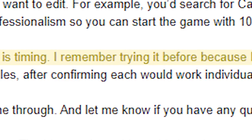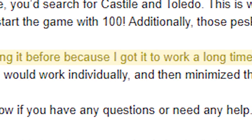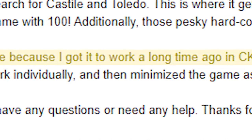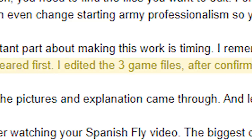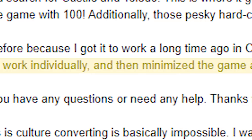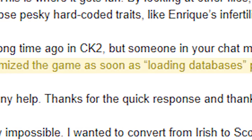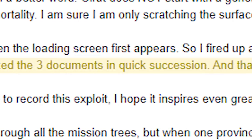They remember doing this exploit a ways back and getting it to work for CK2, but were reminded by another viewer's comment about how to try this with EU4. By modifying a few key game files and saving them at just the right moment when the game starts up, we are able to bypass the check for modifications that disables achievements, while essentially playing a modded version of the game.